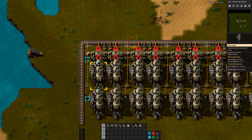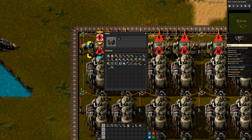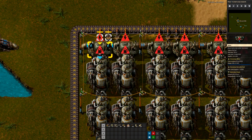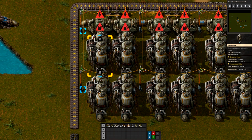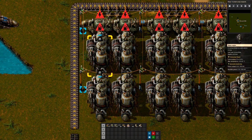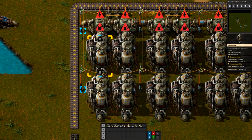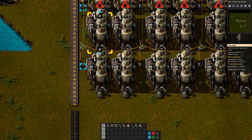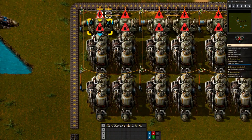Now how do we know that we need two engines per boiler? Each boiler has a maximum consumption of 1.8 megawatts, and a steam engine can produce 900 kilowatts. So we're getting 1800 kilowatts worth of steam — one engine handles 900, and a second one adds another 900. Two engines together produce 1.8 megawatts, so 1800 kilowatts. And there you have your perfect ratio.